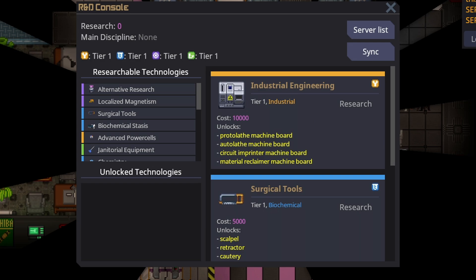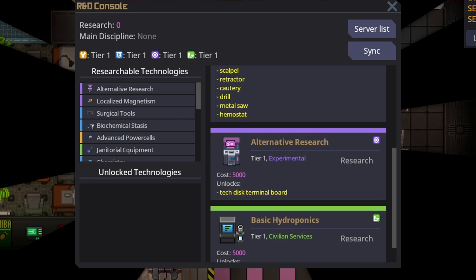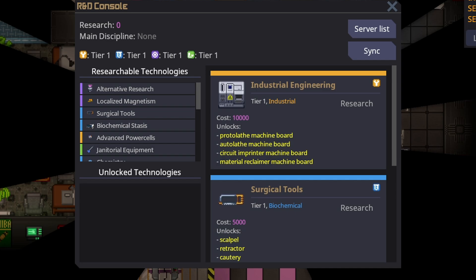Your research screen will not look like this. The game, every single round, will randomize which tier 1s you can get. The tier 1s don't change, but there might not be industrial engineering — it might be advanced power cells, for example. Every time you research a technology, all the other ones will randomly change. So if you want surgical tools and industrial engineering, that's too bad — it's going to cycle and you might end up having to spend more points because of it.